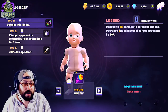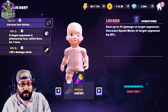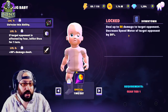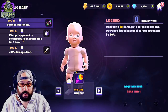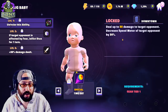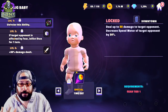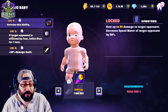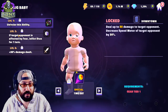His first special deals up to 88 damage — a decent chunk — to the target opponent, and decreases the speed meter of the target opponent by 30%. If the target opponent is afflicted by fear, it also afflicts stun for one turn. The speed reduction is always great, and it's only two energy so it happens roughly every other turn. This is the kind of ability where if you can keep fears running — with like Headless Horseman, wink — you're going to keep characters stunned every other turn.